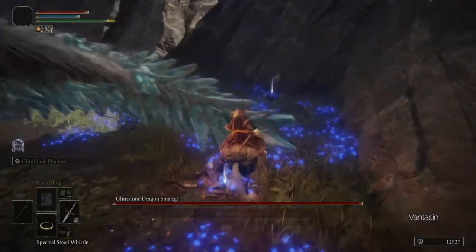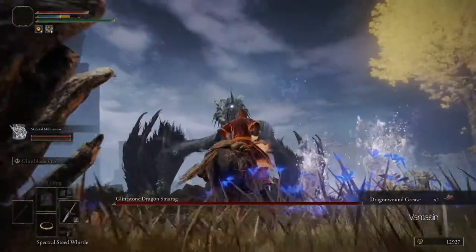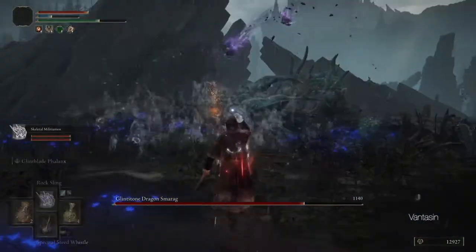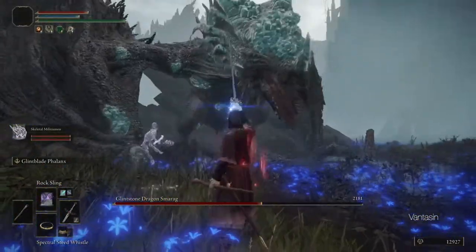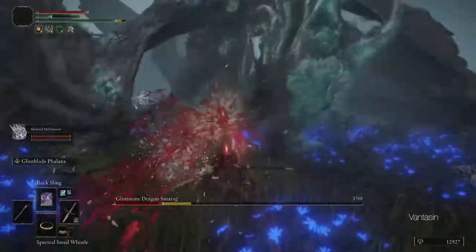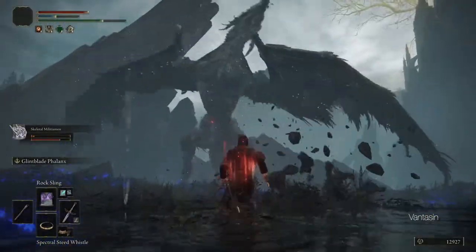At this point we are just about ready to proceed to the Academy of Raya Lucaria. However we still don't have the key to open the gates to the Academy. Fortunately, just west of the Academy Crystal Cave we can find the Academy Glintstone Key being guarded by a dragon. We can either run past the dragon and take the key or fight the dragon. If we choose to fight the dragon, remember that the head is the dragon's weak spot — bonk the dragon's head with Rocksling and stab it in the eye for a critical hit when its poise is broken. With the Academy Glintstone Key in hand and a greatly expanded arsenal we are now ready to take on the Academy of Raya Lucaria, but that is a mission for another video. Peace guys!